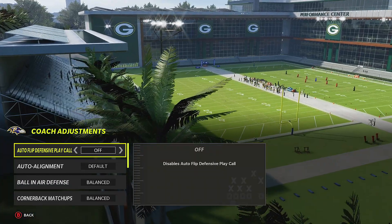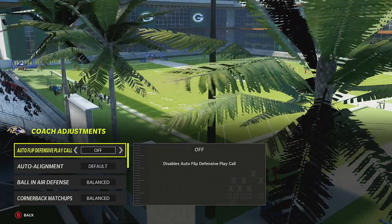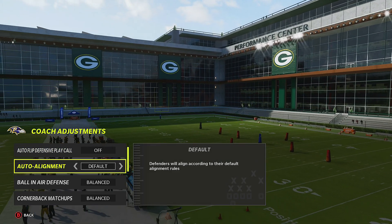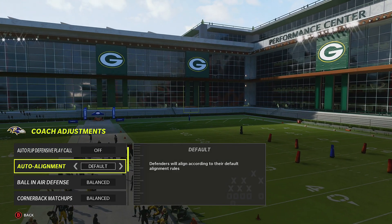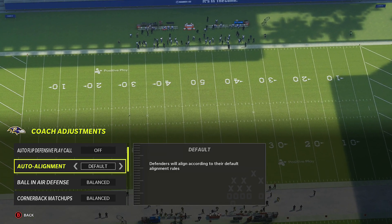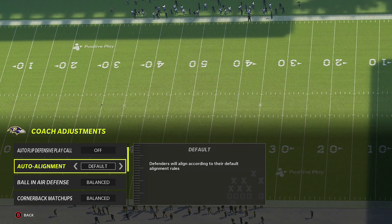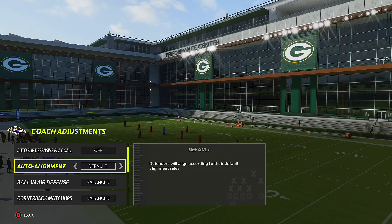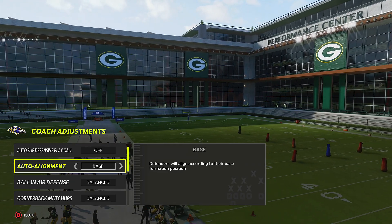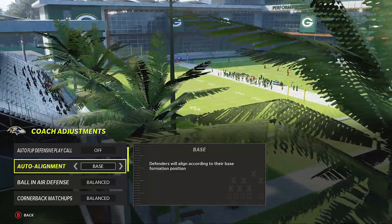Personally, I use auto flip for Cover 3 only. I'll flip the play if I have to, or if I see my team is misaligned I'll base the line. Auto alignment — defenders will align according to their default alignment rules. So if you come out in a 3-4, whatever the play art looks like in your play call screen, that's the default alignment. Three-four odd has its specific alignment, three-three-five wide has its own specific alignment.